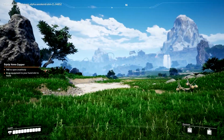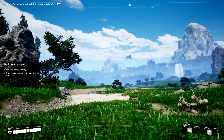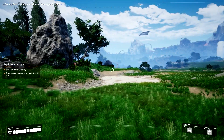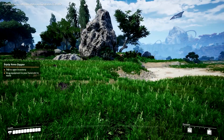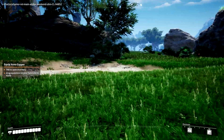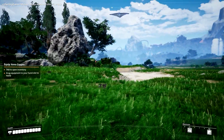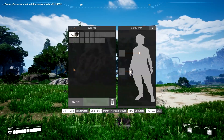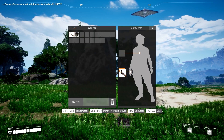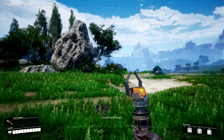So we walk around on this planet that we live on. We work for this corporation and we have to make a factory — that's the whole idea of building automation in factories, which is my favorite type of game. Right now I have to hit the Tab key to open my inventory, and I take it this is the Xeno Zapper, which helps protect me against threats by shocking them.